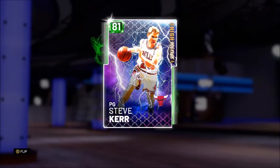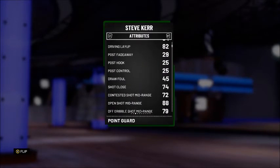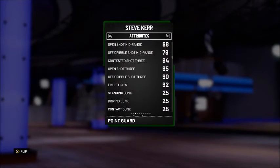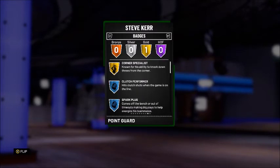We also have one of the greatest three-point shooters of all time — the 81 overall Emerald Steve Kerr, also from High Voltage — 84 offense and 76 defense. Three ball looking very nice: 95 open shot 3, 94 contested shot 3, and a 90 off dribble shot 3. He comes with one gold badge: corner specialist. I'm liking the duo we have going with the Kyle Korver High Voltage and the Steve Kerr High Voltage, hopefully getting some nice points from those two.